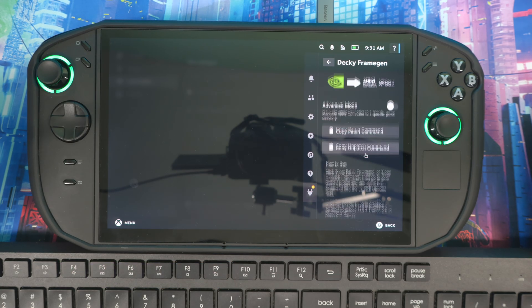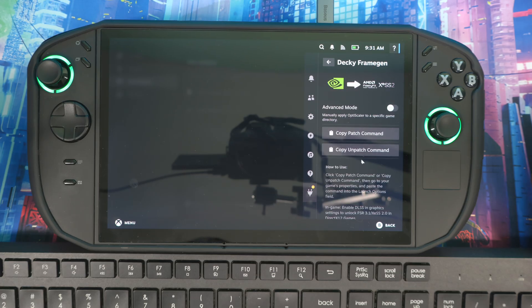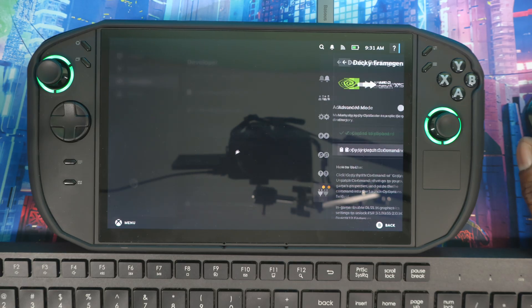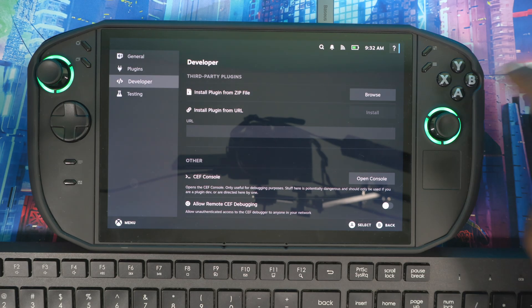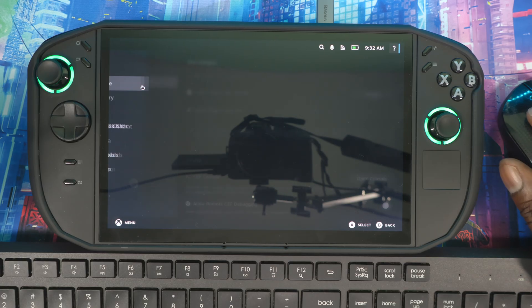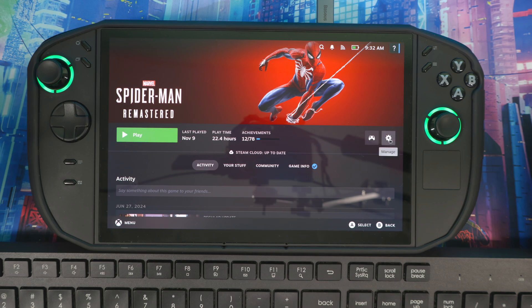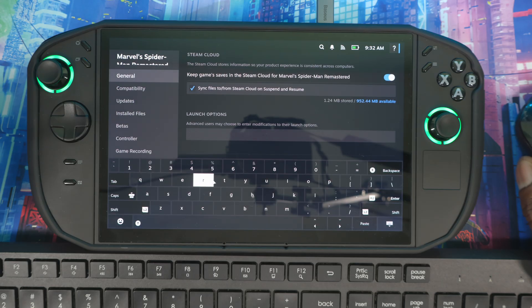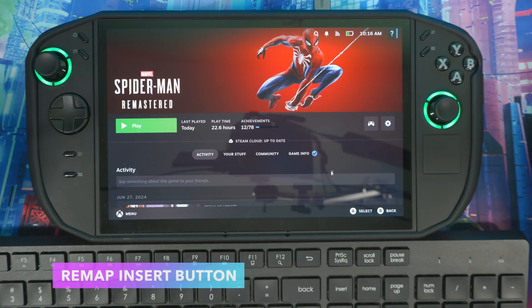For whichever game you want to use FSR4 with, every time you want to patch or unpatch it you need to use the commands here. Note the warning: Decky Frame Gen does not unpatch a game when uninstalled — be sure to unpatch the game or run the OptiScaler uninstall script inside the game files before uninstalling the plugin. Copy the patch command, then find your game — it has to be a DLSS game, so let's use Spider-Man. Go to its Settings, then Properties, scroll down to Launch Options, and paste the command.